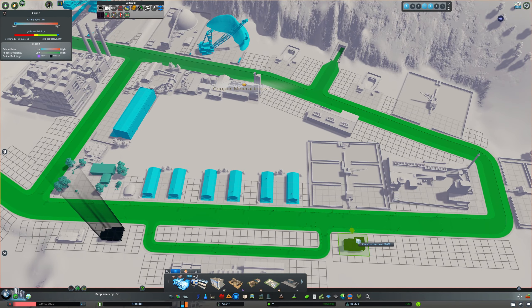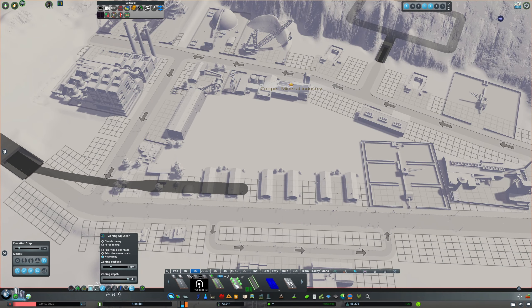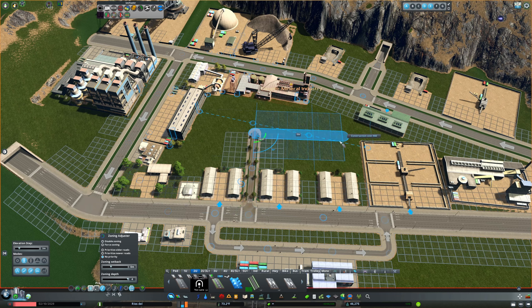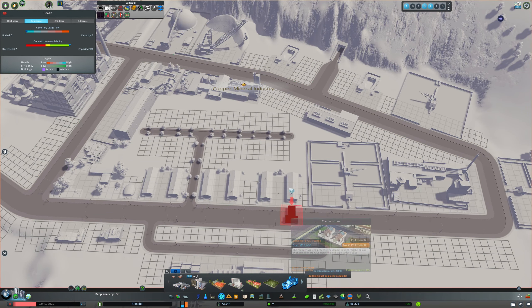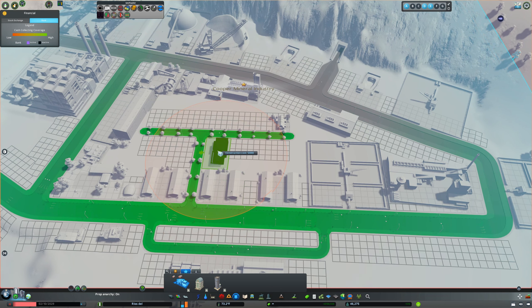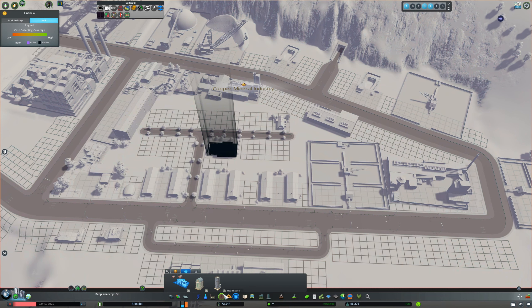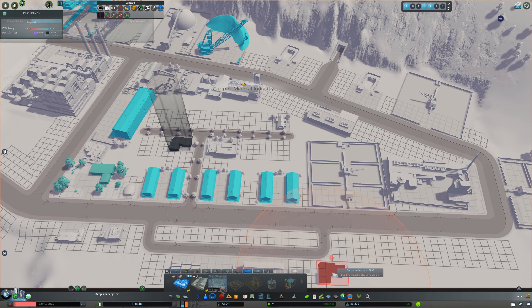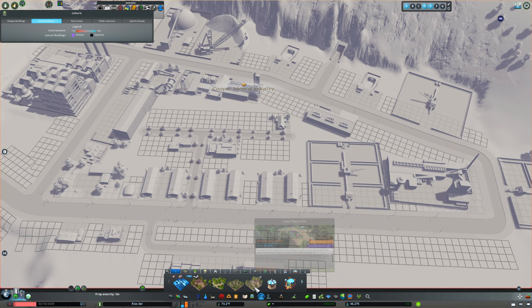Now we've got to put down all those services — all the usual suspects. Garbage, health, fire and police, a post office. Actually we've got a lot of space in the center there we can make use of — I'll throw another set of roads in here, otherwise that area is just going to waste. In there we stick a bank and a post office and a crematorium for all the victims of cave-ins.